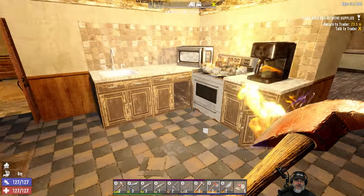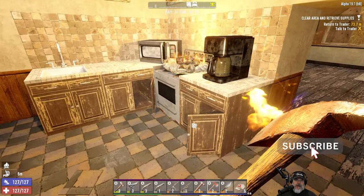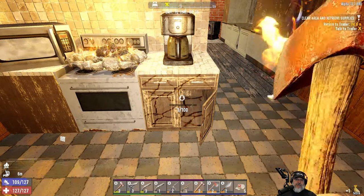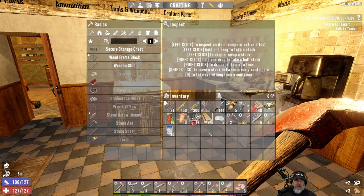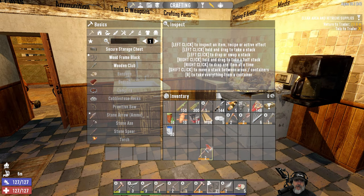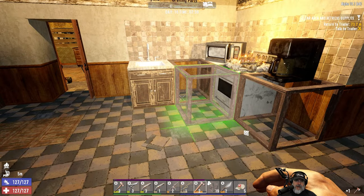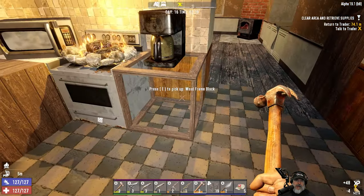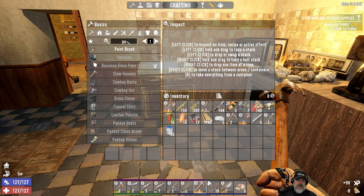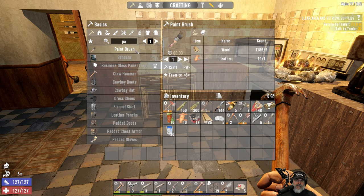We're gonna do one more thing before we get started in today's episode — we're gonna get rid of these and put in their place some new blocks. I have 30 paint; I made some paint with a couple of dyes I had. We're gonna upgrade these and then we need to make ourselves a paint brush, which requires leather and wood.